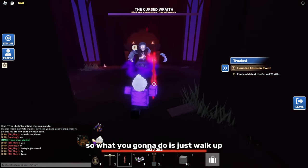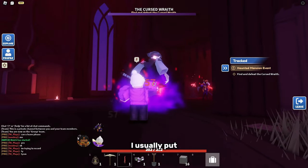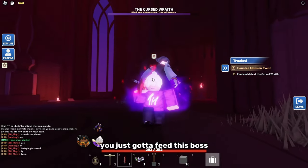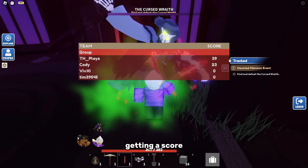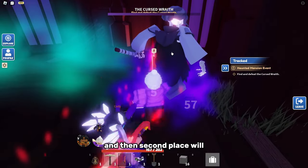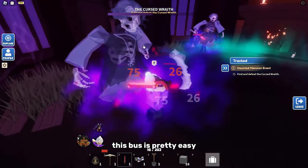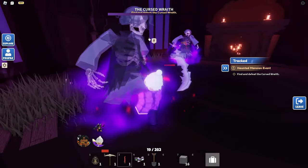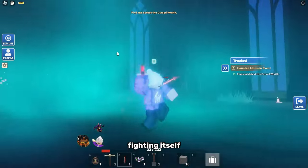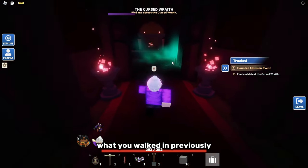Walk up and fight the boss. I usually run an autoclicker. During the fight you'll build up a score which determines how many tickets you earn at the end — first place gets 50, second place gets 40, third place gets 30, and fourth place gets 20 tickets. The boss will go invisible and duplicate itself; just kill its clones and then you'll go back to fighting the real boss. If you die, you respawn in the hallway you walked in through.